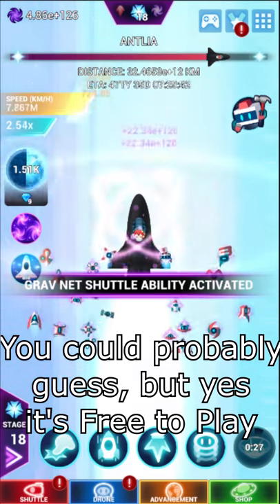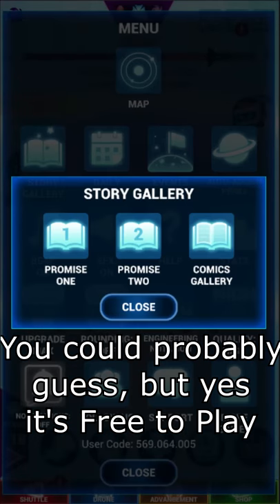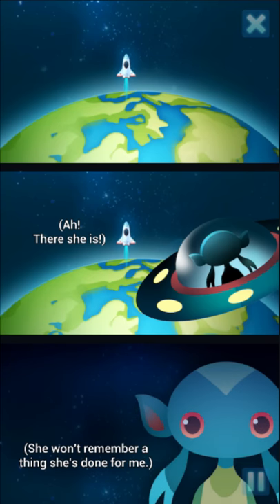Might also not be a surprise. Basically, the story in this — I think I can actually show you some little story galleries. Basically, Stella here flew off into space, and this little alien friend is trying to help her out.